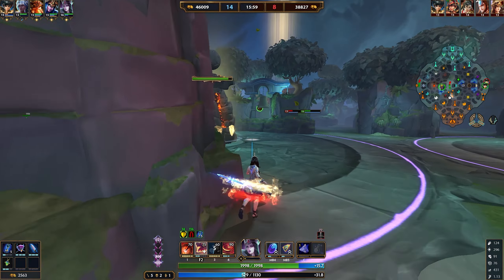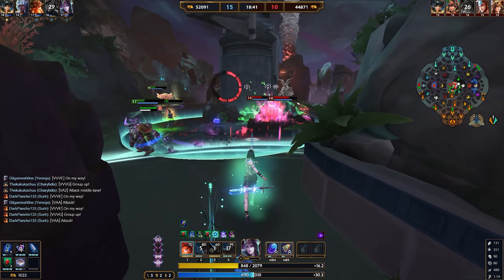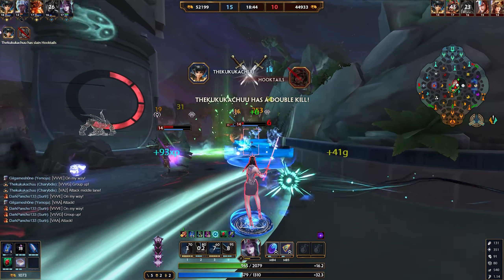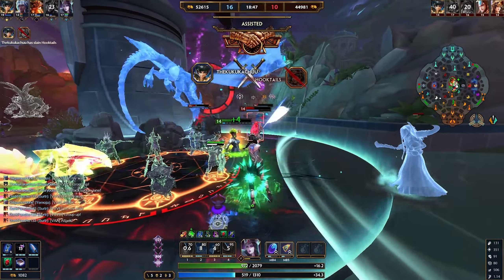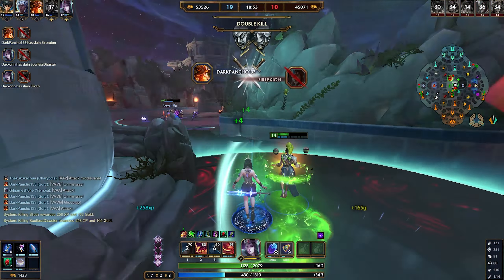Now for positioning: Morgan Le Fay has no escape, so stay out of the front line. If you get caught out there's no getting away. The key approach is going in to use abilities and then instantly backing behind cover. This is important for all mages but more so for Morgan since she has no movement ability to create distance.